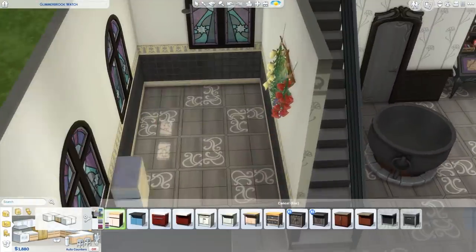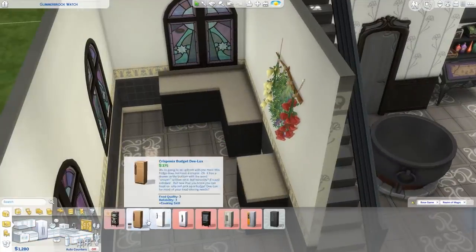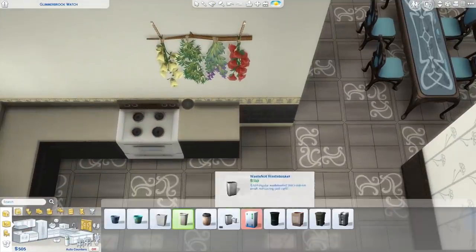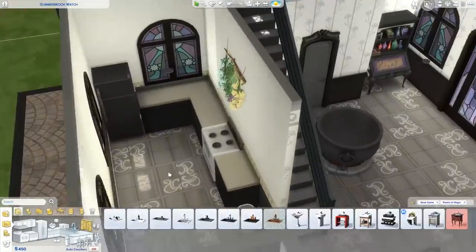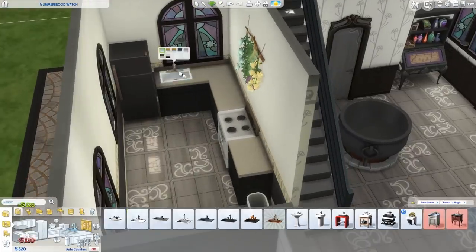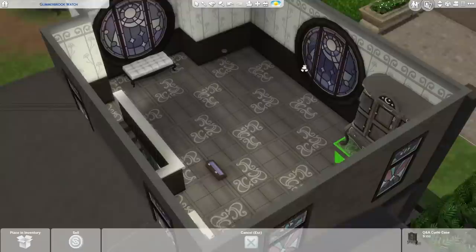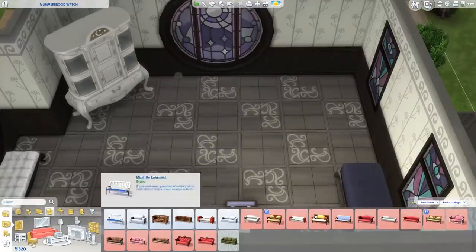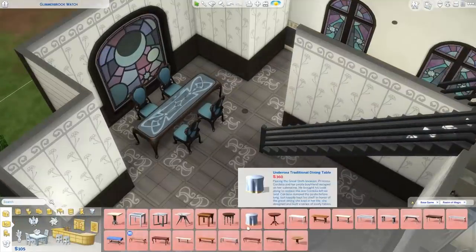This pack definitely has its own glitches and mistakes. I think Kayla made a video showcasing one of the pre-made houses in Glimmerbrook that has stairs in the backyard going into the house but there's no door — literally useless stairs. The prices of items are definitely questionable. Also, the potions you can make in this pack don't sell for any money — they are free — so you can't make a potion shop. I don't know if that's intentional or a mistake, but it seems like there have been a lot of mistakes in The Sims 4 lately.